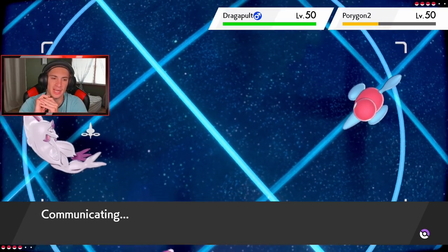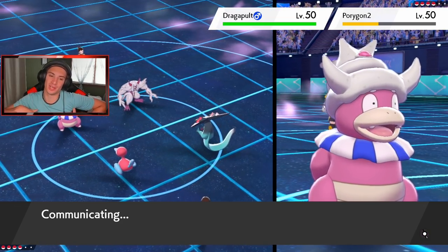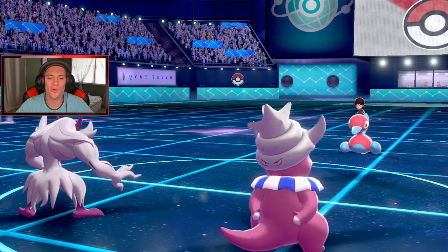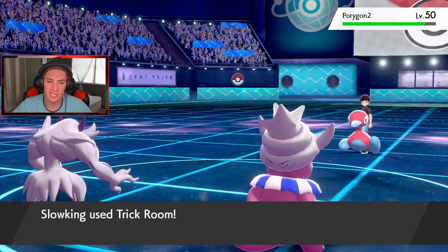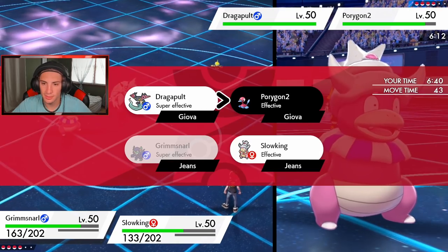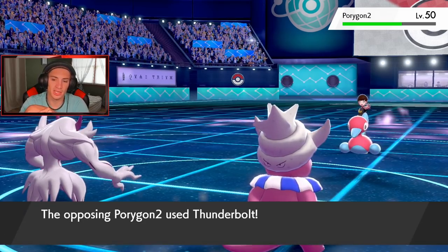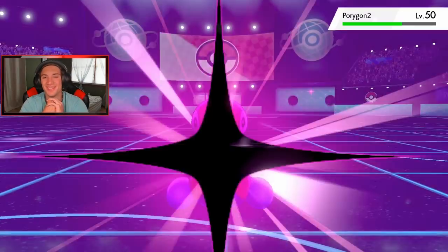Dragapult goes for Phantom Force - he's going to vanish. I'm going to Taunt Porygon-2 so it can't get off Trick Room, then bring out Lickylicky next turn. Trick Room is now up, we are bopping. I go Psychic because we do more under Psychic Surge. We get a Special Attack drop on Porygon-2 as well. I should Taunt him this turn - I totally forgot to Taunt him. Could you imagine if he had gotten Trick Room off? But back on plan - let's take him out.